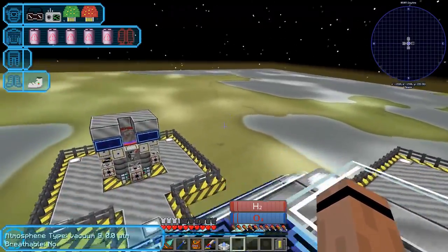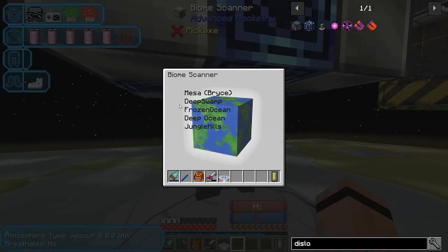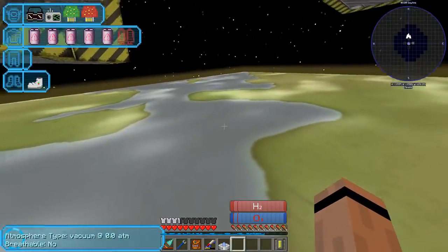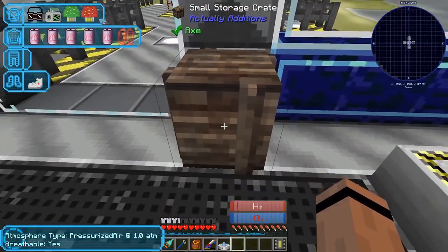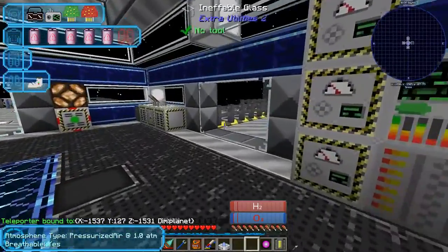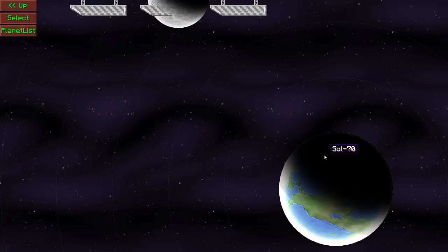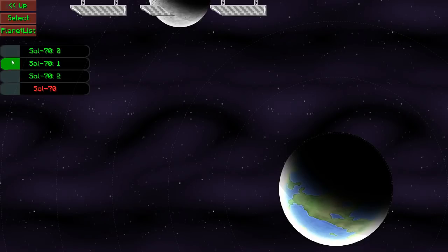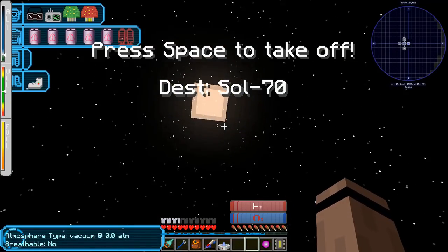Let's warp to another one and see what happens. Maybe we're there now - let's check the biome scanner: mesa, swamp, frozen ocean, deep ocean, and jungle hills. Okay, that sets expectations for what I'll find there. Let's get rid of this one and take one of these. Let me shift-click select destination. Only showing Soul 70 - Soul 70, select. We're fueled up, got a destination - off we go. Let's see what's down there.